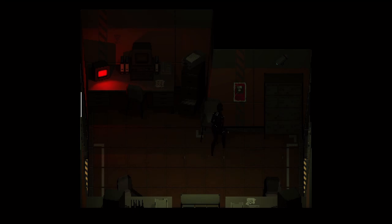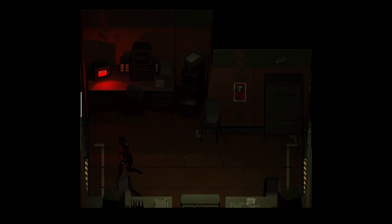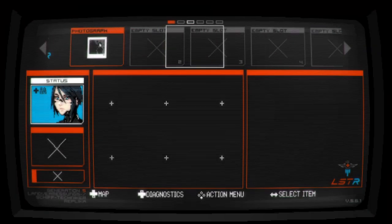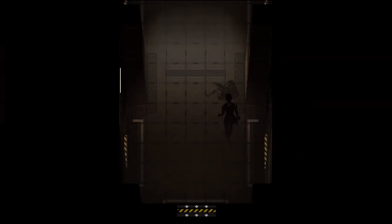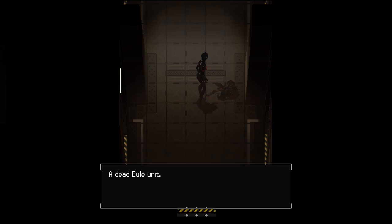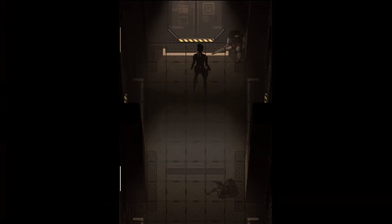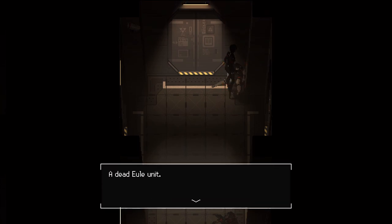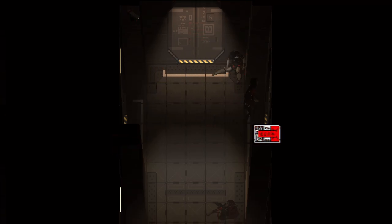Hey guys, welcome back to Signalis. Let's continue. We are in some kind of weird, seemingly abandoned facility. We've discovered we're probably not on Earth, and we have some dead robot units with some kind of infection dribbling out of them — which is not fantastic. There's another dead Elsa unit here. Why was she abandoned? Are they supposed to pick up their dead?